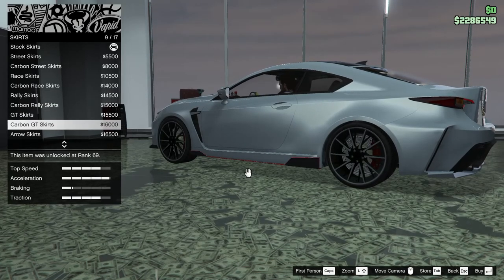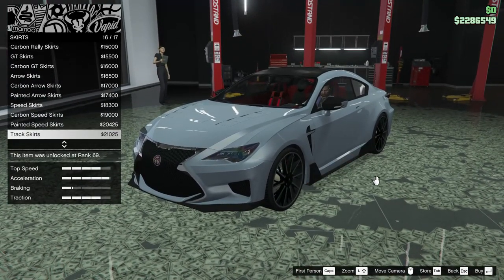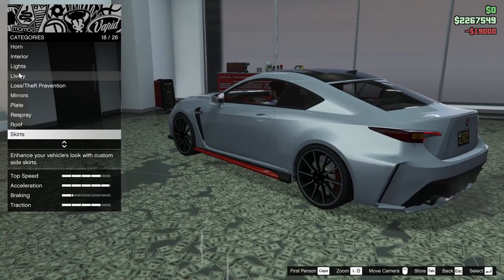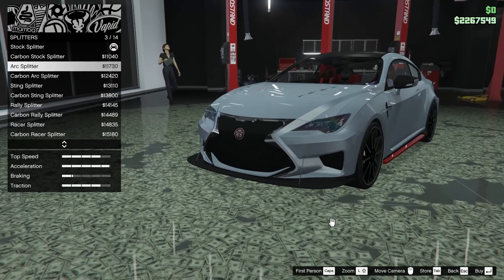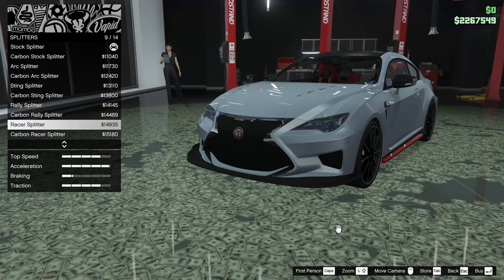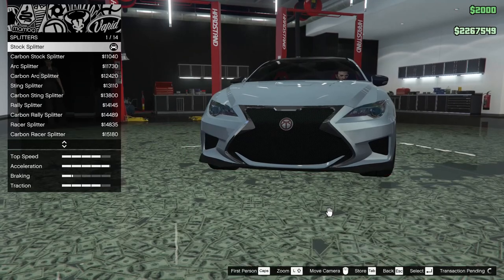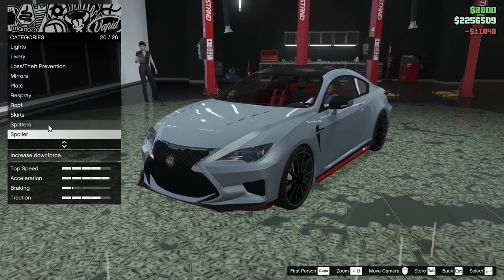Looking at all the skirt options — rally skirts, carbon rally, GT skirts, carbon GT, arrow skirts, carbon arrow, painted arrow, speed skirts, carbon speed, painted speed, track skirts, carbon track — they all look pretty good. I kind of like the little red detail on some of them since it goes with the brake calipers. Going to go for the carbon speed skirts. For the splitters we have carbon stock splitter, arc splitter, carbon arc, sting splitter, carbon sting, rally splitter, carbon rally, racer splitter, carbon racer, drift splitter, carbon drift, super splitter, carbon super, or stock. I'm going to go for the carbon stock splitter — that looks really good.